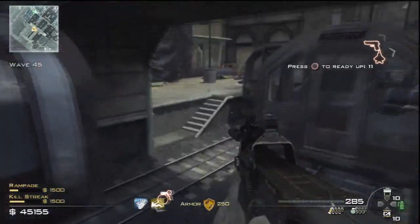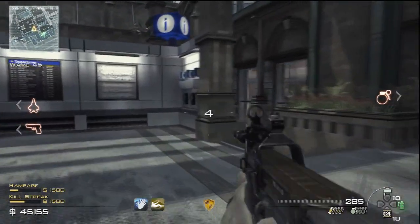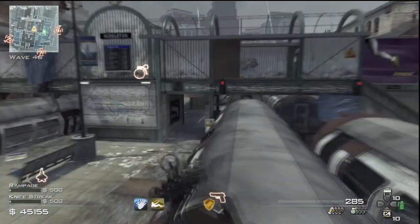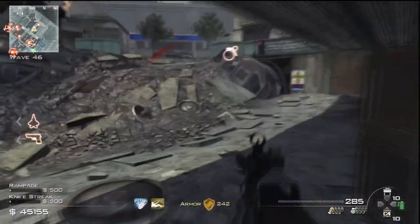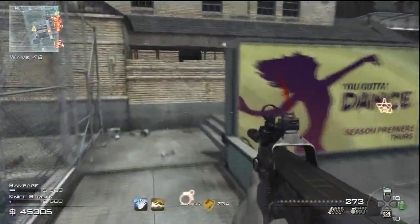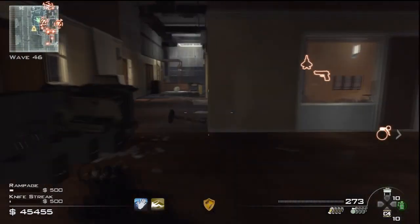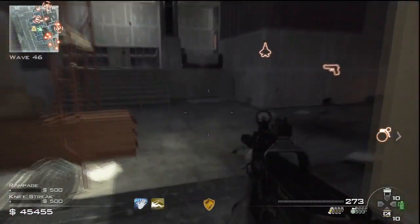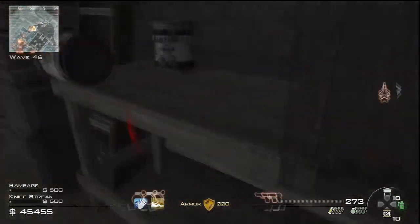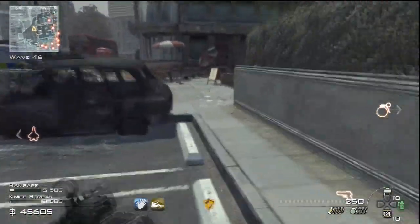Now we move to the juggernaut wave. You want to start here in the center of the map in this building. Wait a couple of seconds - two or three seconds - and make sure to have body armor at the start of each jug wave. On this map it's pretty easy to run the jug wave so armor is less critical, but on other maps definitely buy it. Drop down from the building, come around the grenade armory and to the right. On each juggernaut wave there will be a maximum of four dogs.